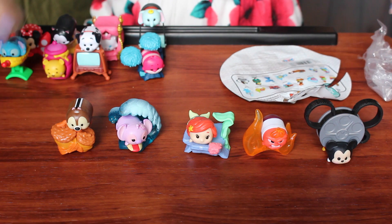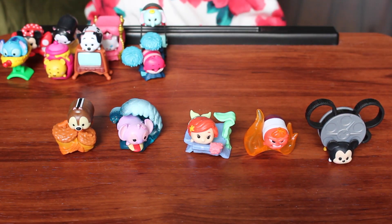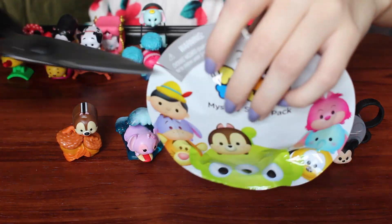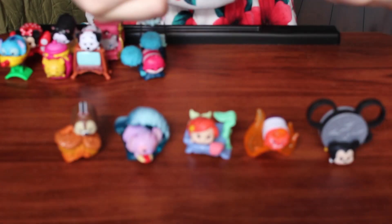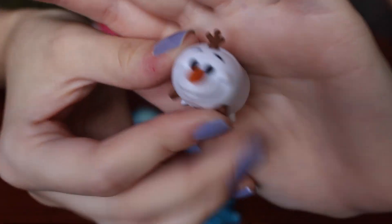I decided to place him on top like that, which looks more like it. I don't know why they would do that. Moving on. We got Olaf! Olaf looks like he's really complicated to stand up, but let's make it work anyways. Here's Olaf - he's so cute. And then here's his little snow piece.